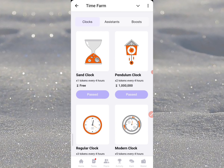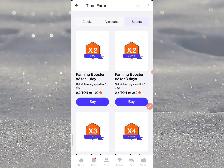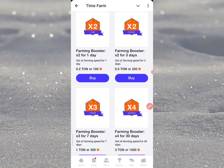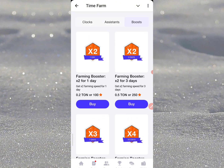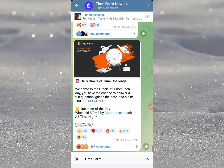If you check out the assistance section, you're going to see we have a farm that is going to help you with the hourly system and everything. This is currently about a TON transaction. We also have the booster, so you can boost your stuff — this is just a TON transaction kind of thing and it is optional if you want to do it.